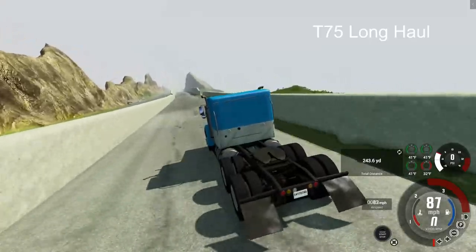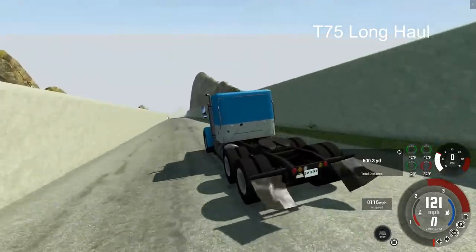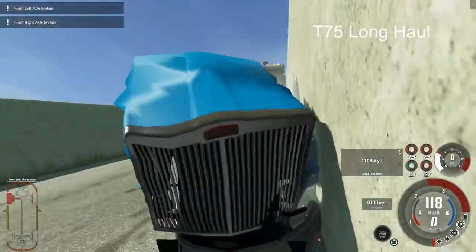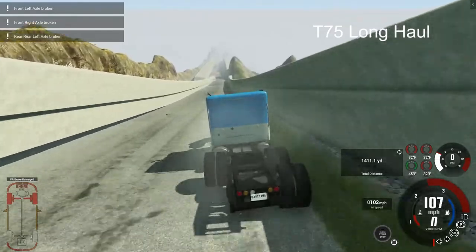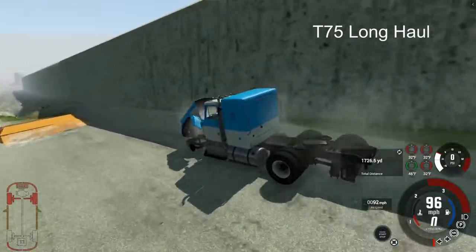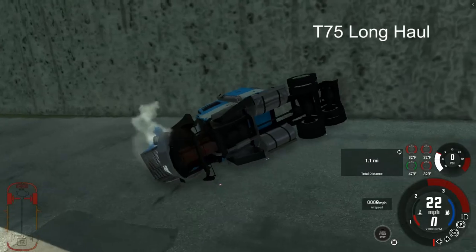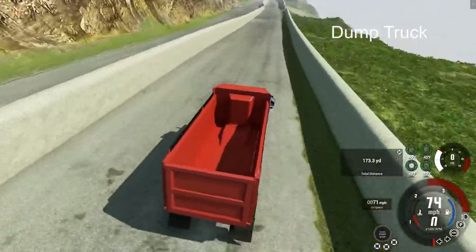Up next, the T-75 long haul version. That was nice — the back end kicked up, which gave it a beautiful smooth jump. We've lost a wheel — both front wheels and a pair of wheels in the back. This vehicle is just tossing wheels everywhere, skirting down toward the second checkpoint. Look at that — using the jump as a way to rock back and forth, keeping the momentum to get past that second checkpoint. Not a bad run at all.